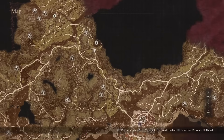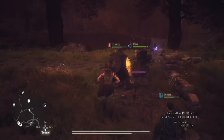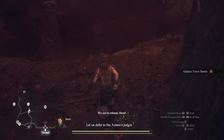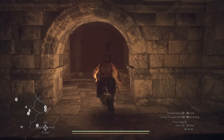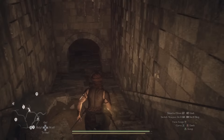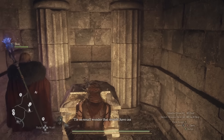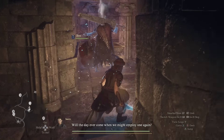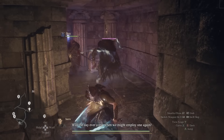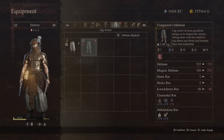Next we have the Conqueror Sabatons, found northwest along the main road where a lake or pond used to exist. Now that the water's gone, you can go down into it and find a little tomb entrance — a structure that used to exist here. Passing down the main stairs, you'll meet some skeletons, but more importantly there's a chest with the Sabatons inside. There's also a very strong enemy down here — Fell Lord Parts are well worth getting if you want to kill it.